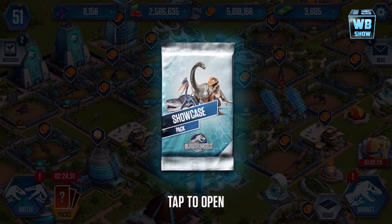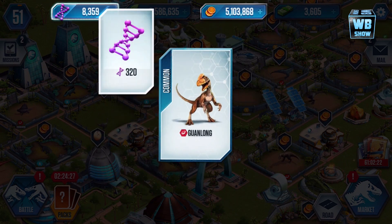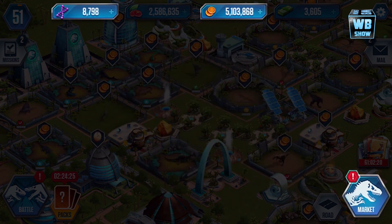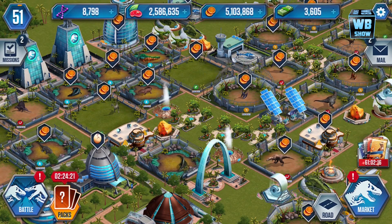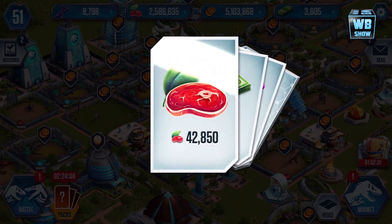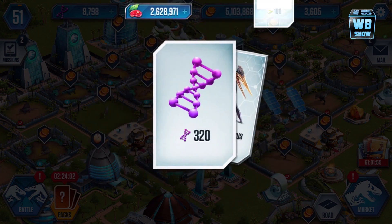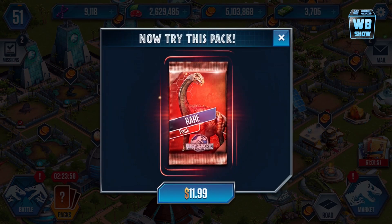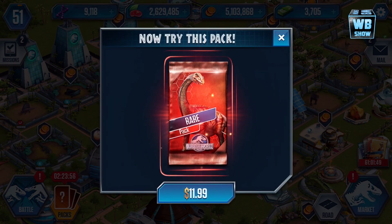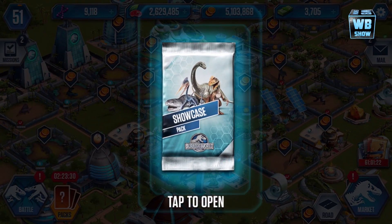We're back with another pack — let's hope for the best. We got a common card again, so we're getting a lot of commons. I'm looking for a legendary. Oh, we got a super rare — Silver Guard! That's awesome. Obviously you're either looking for a super rare silver or a gold, which is the legendary.